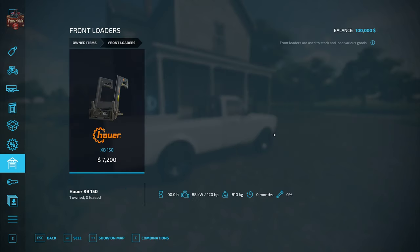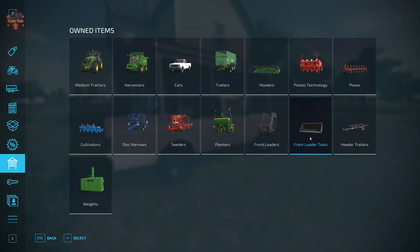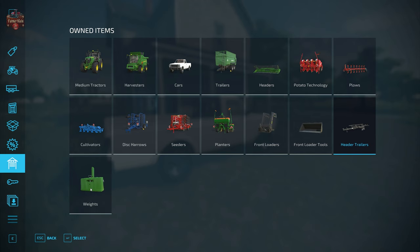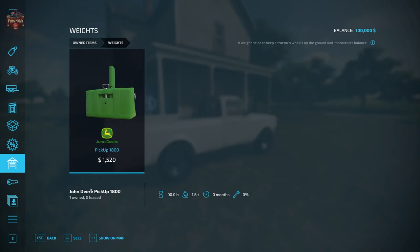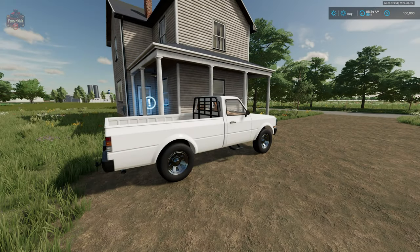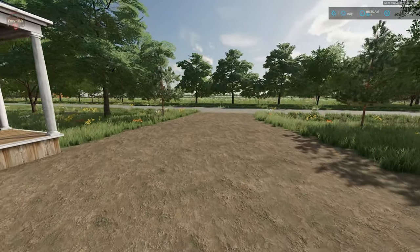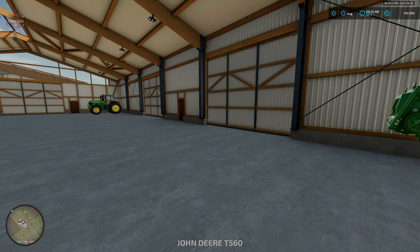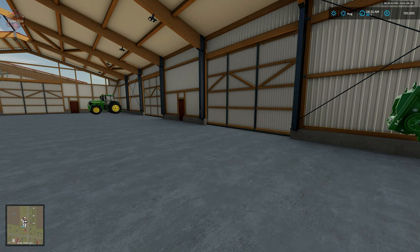We have the Nardi N40BX header trailer for our grain header and the 1800kg John Deere front weight. This map does not have any custom vehicles or implements, but we do have the header pickup pack and the swather pack flagged as required mods for crop swathing. Let's go ahead and tab up to our starting farm location.